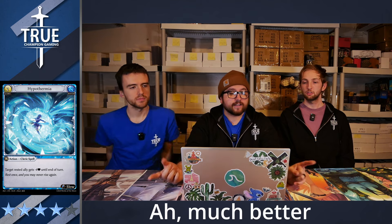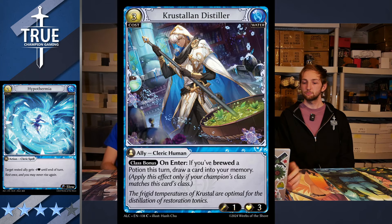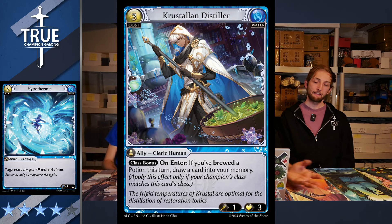Next is Crystalline Distiller — a one-three-for-three ally Cleric Human with class bonus on enter: if you've brewed a potion this turn, you get to draw a card into your memory. This is a way to utilize a potion, get it into play, then play this card to replace it and keep your hand. Brewed potions, you're only losing one card from hand, so you'll have enough cards to play this if you're brewing a potion.